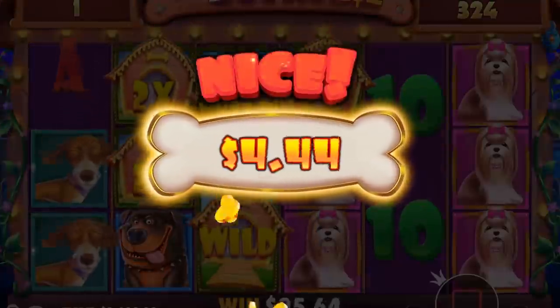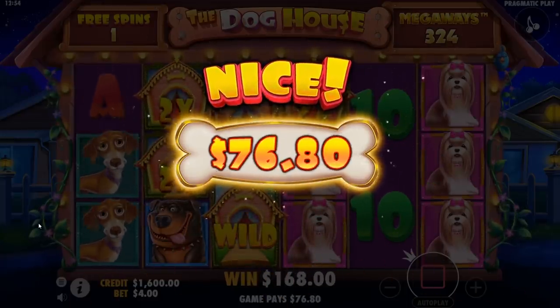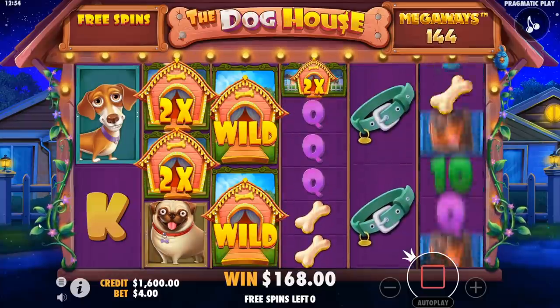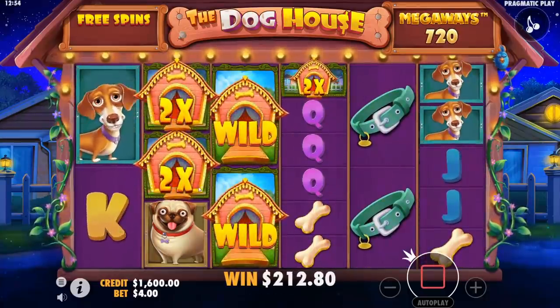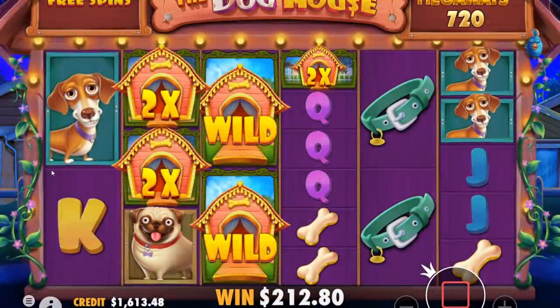What are the Megaways though — 320 Megaways. This was very bad, we made back about half our money. All right, I'm gonna do a 400 buy and pick raining wilds.